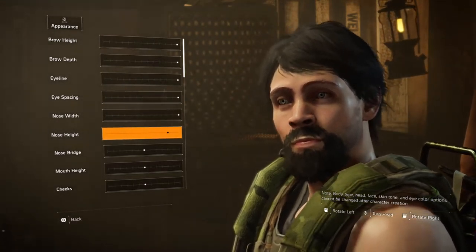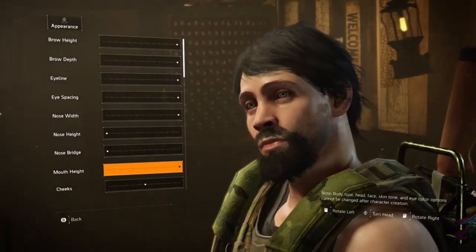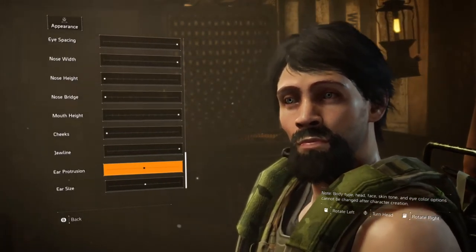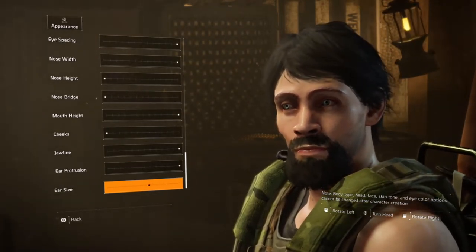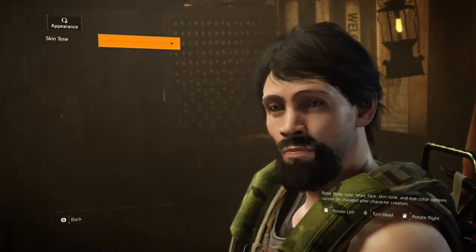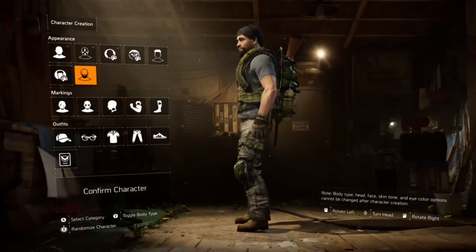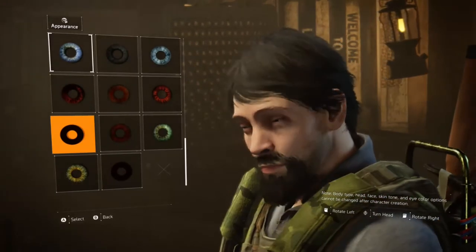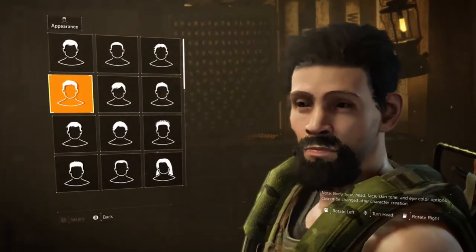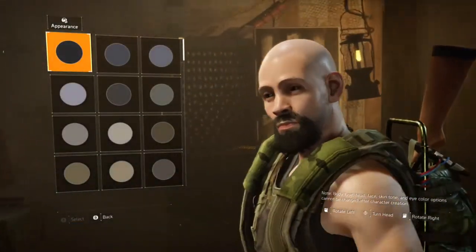Eye spacing all the way up. Nose width will be all the way up, but nose height will be all the way down. Mouth height and cheeks I'm going to turn all the way down. Jawline all the way up. Ear protrusion — basically how big his ears are, or how far out they go. And then ear size. Skin tone — I'm going to make them bright. Doesn't really look like it's changing much. Black eyes.